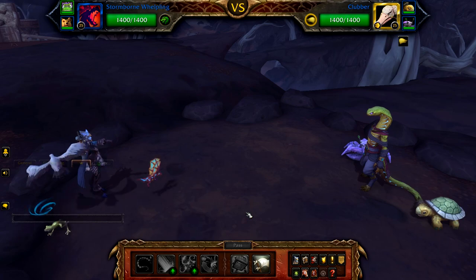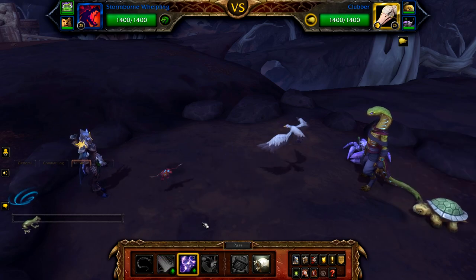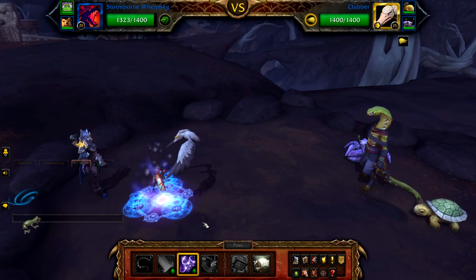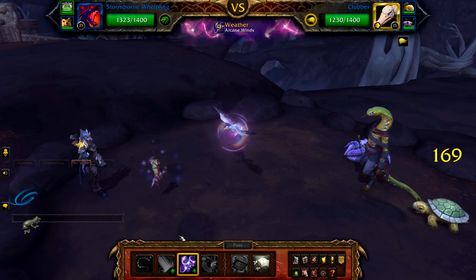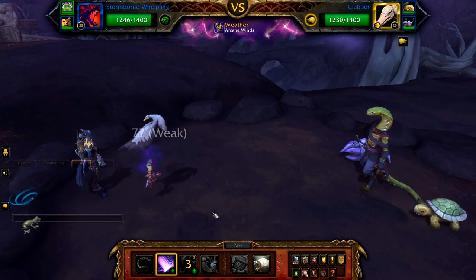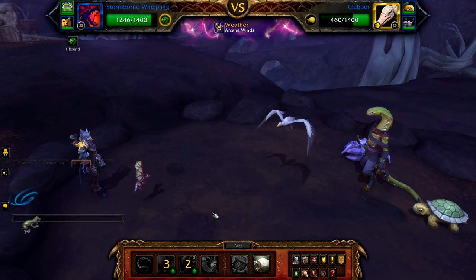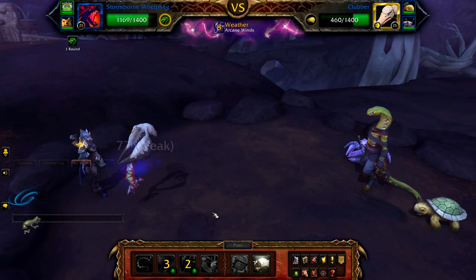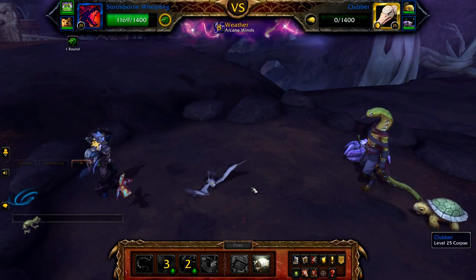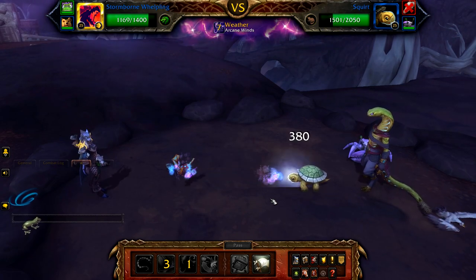Start with your leveling pet and pass. Clubber will force in your Whelpling. With your Whelpling in the battle, cast Arcane Storm followed by Mana Surge. The second round of Mana Surge will finish off Clubber.